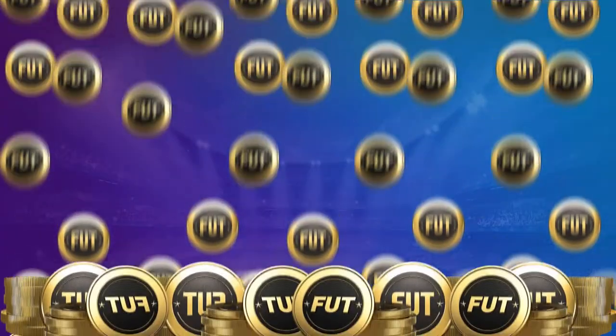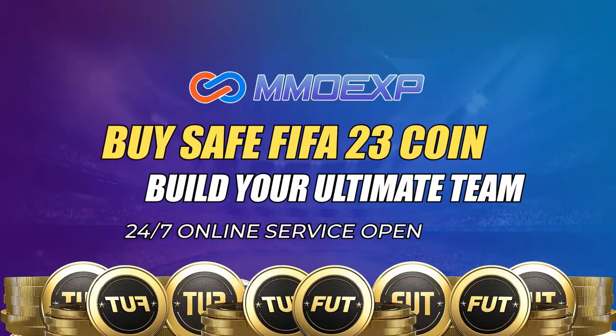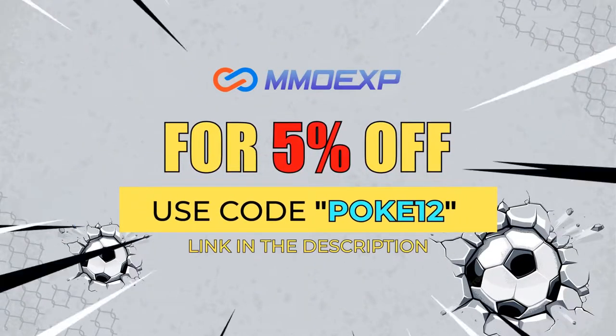Hey guys, it's your boy pokey12 back with another YouTube video. Today we're checking out the Tuesday 29th of November 7pm content. If you guys want cheap and reliable fast Ultimate Team coins, make sure you check out MMO XP — their link will be in the description. Make sure you use code pokey12 for five percent off.